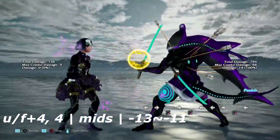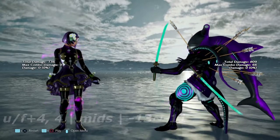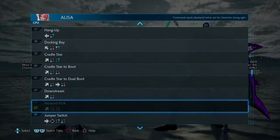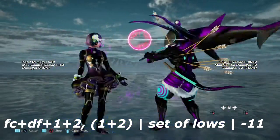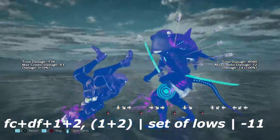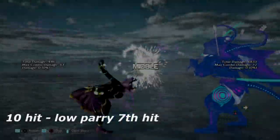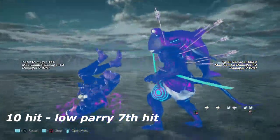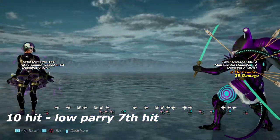Up forward 4 into 4 — not much to say, just a couple of mids. You get put into full crouch from blocking the second move. It's negative 12 on block, so you can only get a wall rising 4. Last but not least we have full crouch down forward 1+2 into 1+2 — a couple of lows. You can't get much from blocking it; your best option is to low parry it. It's negative 11, so you can only get a wall rising 4. And finally, her 10-hit combo — you're going to low parry the 7th hit out of this combo, just after the chainsaws.